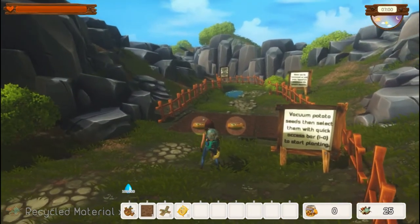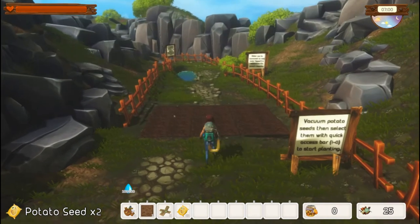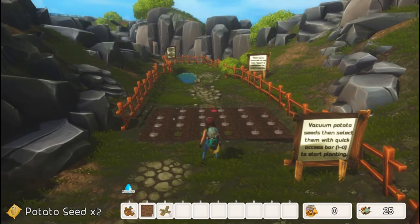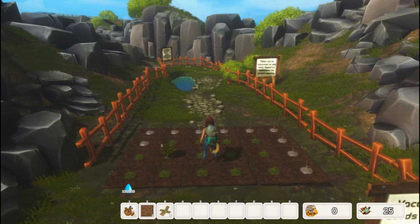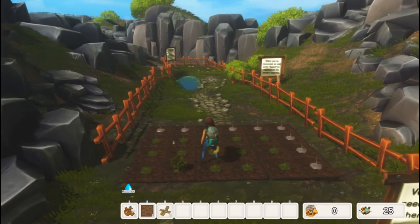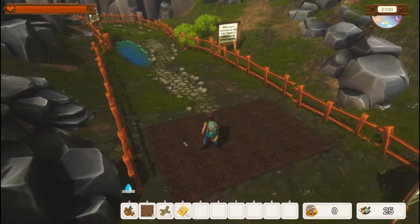You can vacuum up potato seeds and then select them with your hot quick-access bar one through zero — they're on number four, so press four. I'm not actually going to plant these because I want to carry them to the actual world. As you can see, tiles turn green where you can plant and stay white where you can't reach. You can only reach a certain distance from you. You can see where the plants go and plant with left click, but I'll hit right click to cancel.